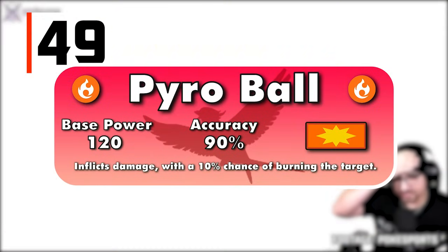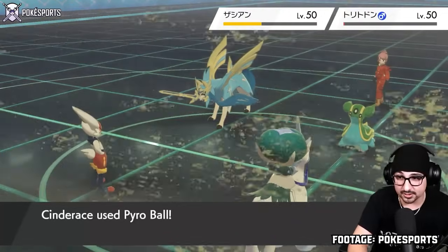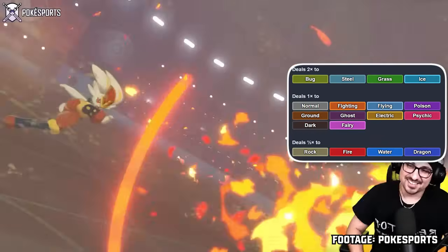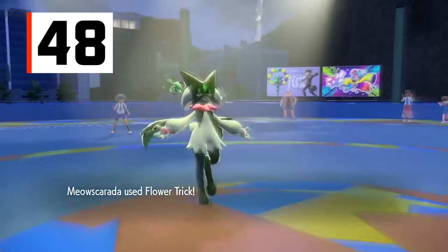Cinderace's Pyro Ball is a Fire-type 120-90 physical attack with a 10% chance to burn the target — no drawbacks, relatively high accuracy, and a strong but generally negligible secondary effect. Fire-type attacks are great offensively, hitting four types super effectively.